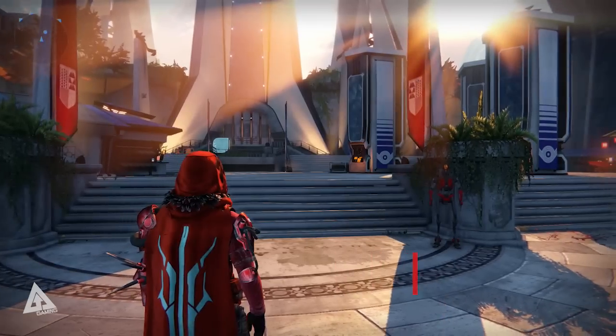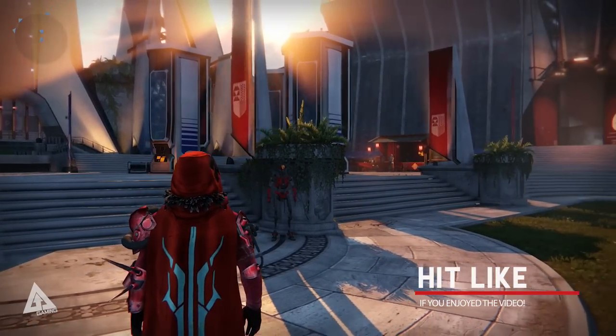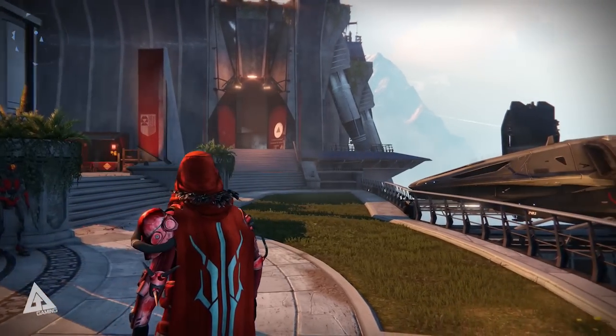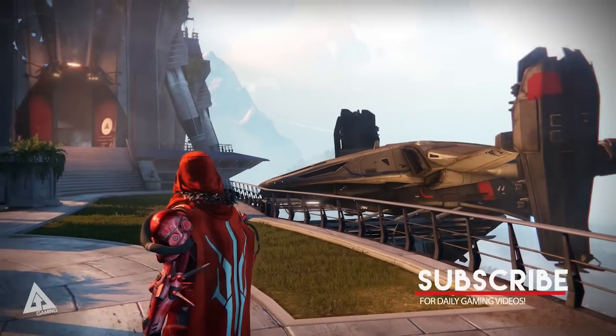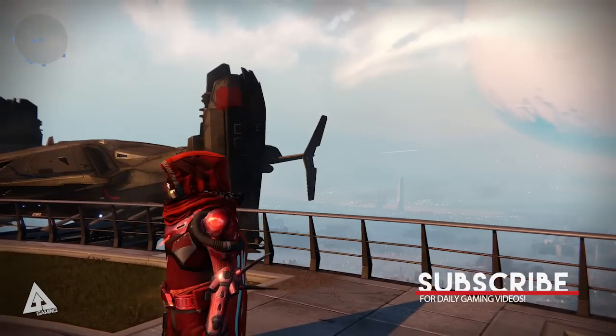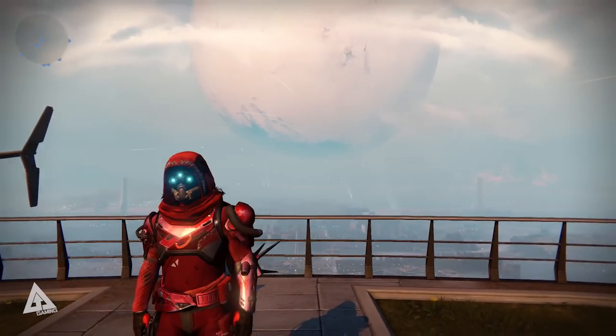And that my friends is how you hit max level on day one. Once you've done that you can venture into the Prison of Elders level 35 and see what wonders it has to offer, or you can be a friendly guardian and go back and help your friends out. Either way, let me know in the comments down below if you are going to be aiming for level 34 on day one. Thanks again for watching — take it easy, catch you next time, peace out.